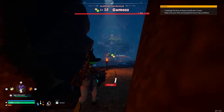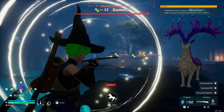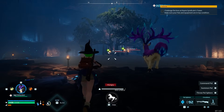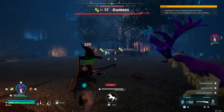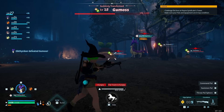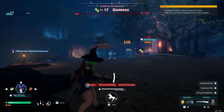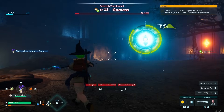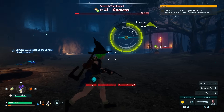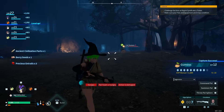Looks like we have a Gumoss here. There are usually a couple of mini versions with it. We'll attack all of these creatures - once you've gotten your creature's attention it'll start attacking them too. You can catch these because they'll have rare abilities, especially the larger ones. I usually let my pal do most of the damage so I can catch things. We got an 86... 88... 95... 99 - and we've caught ourselves a rare Gumoss!